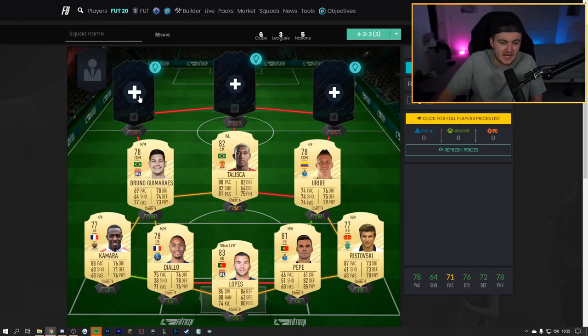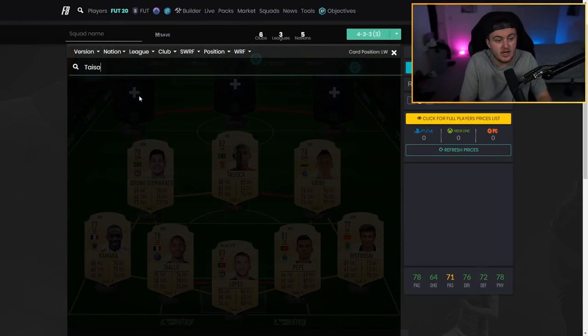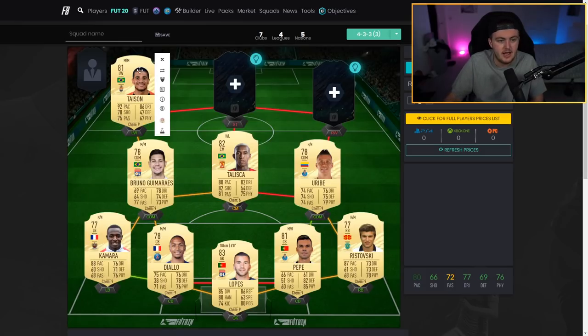At left wing we've got Tyson — 92 pace, 86 dribbling, 78 shooting, and 75 passing. An all-round really well-rounded winger or left CAM card. He'll work really well in either spot and is obviously going to be really quick and great at taking on players. I'm looking forward to trying him out in the starter squad.